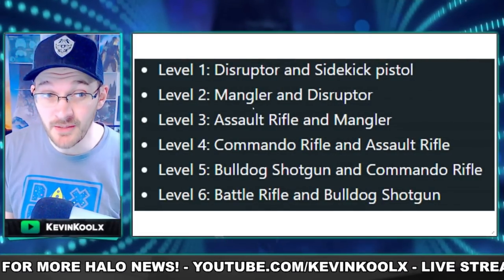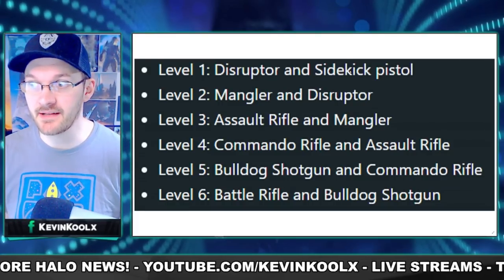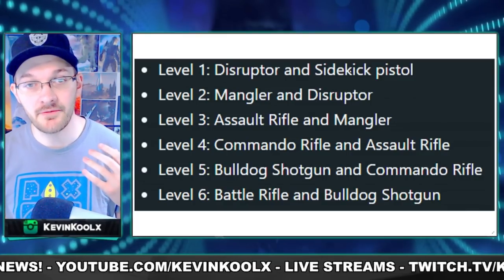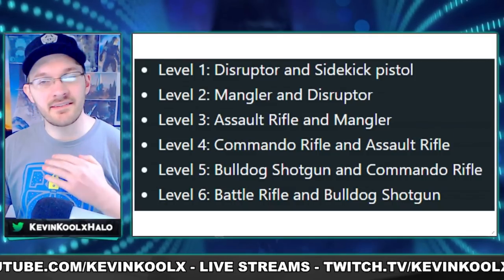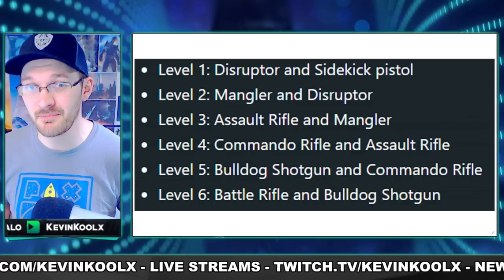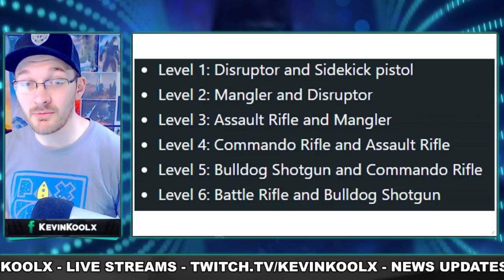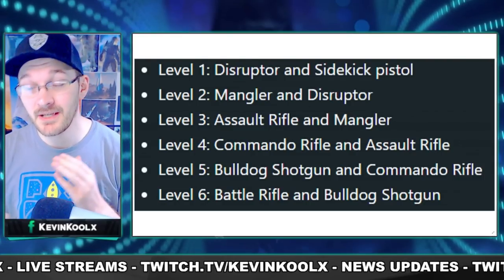Tip number one is to not upgrade your loadout right away. The follow-up loadouts you get after scoring within Last Spartan Standing aren't really that great. You start out with a disruptor and a sidekick, and that sidekick pistol is the weapon you should really hang on to. I've found a lot more success skipping to level four to get that commando rifle and assault rifle combo. With the extended distances on this big team battle map, the mangler's drop and lead time makes it less useful, and having two close-range weapons like the disruptor-mangler or assault rifle-mangler combos isn't ideal. But the commando rifle and assault rifle? Then you're putting in some work.